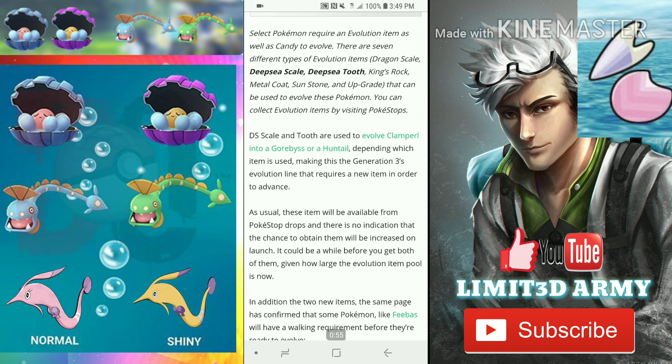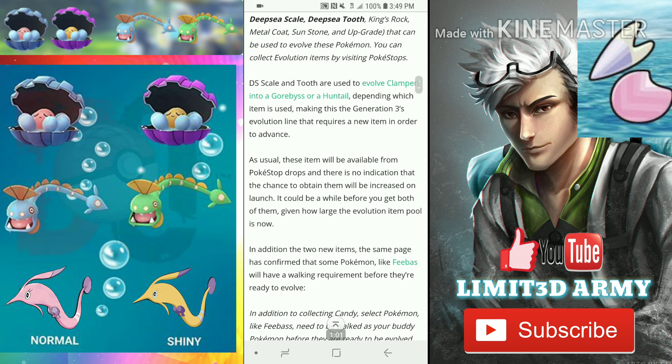You can collect evolution items by visiting your nearest Pokestops. The deep sea scale and deep sea tooth are used to evolve Clamperl into Gorebyss or Huntail depending on which item is used, making this the Generation 3 evolution line that requires new items in order to advance.